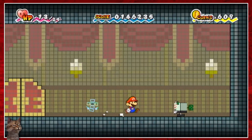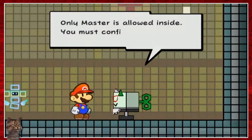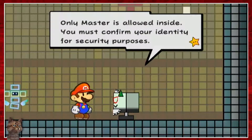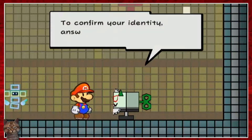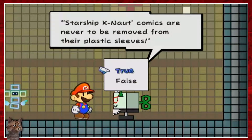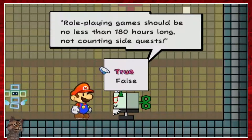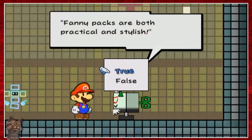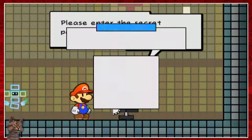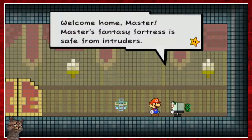That looks like another one of the Maid bots. 'You have reached the door to Master's super-secret lair. Only Master is allowed inside. You must confirm your identity for security purposes.' Do they not see that I'm not a gigantic green chameleon? Like, really? 'Starship X-NOT comics are never to be removed from their plastic sleeves. Role-playing games should be no less than 180 hours long, not including side quests.' Dude, that's a really long game. 'Fanny packs are both practical and stylish. Please enter the secret passcode.' 2323 - welcome home Master.